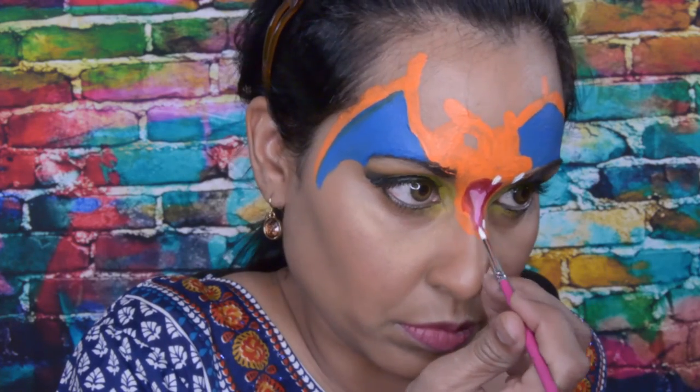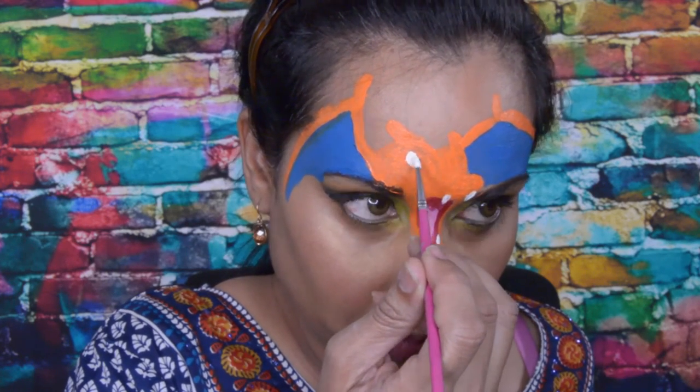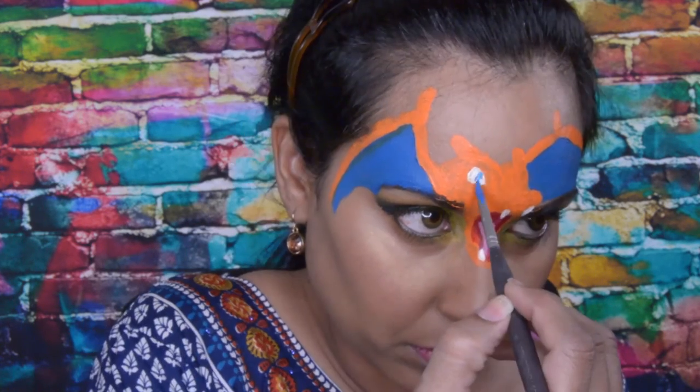I use Wolf White for his eyes and his teeth. And for his pupils, I use a light blue from Paradise.